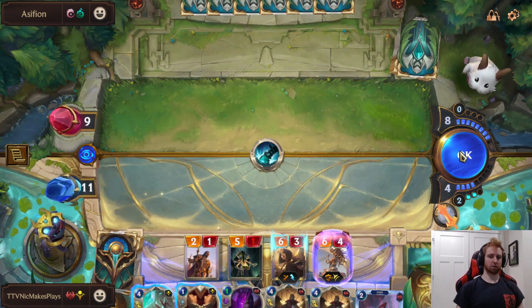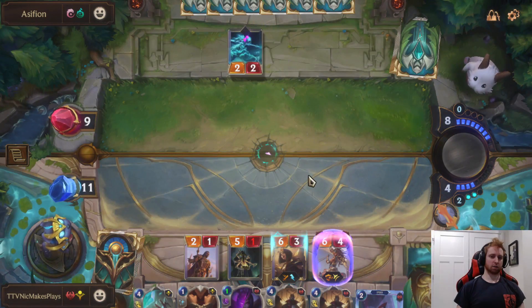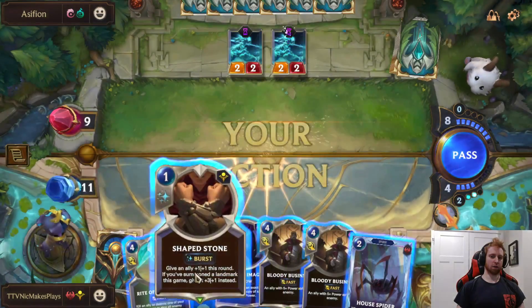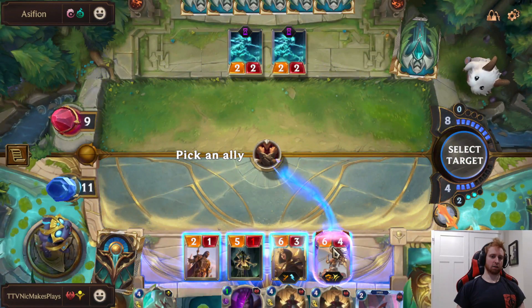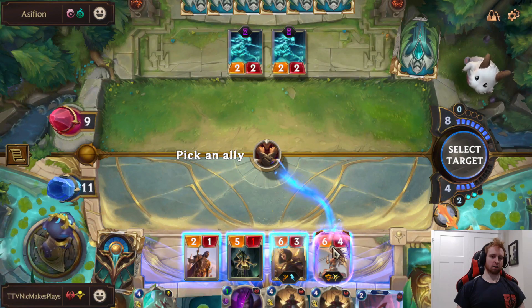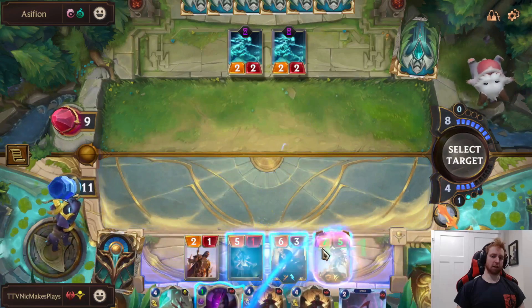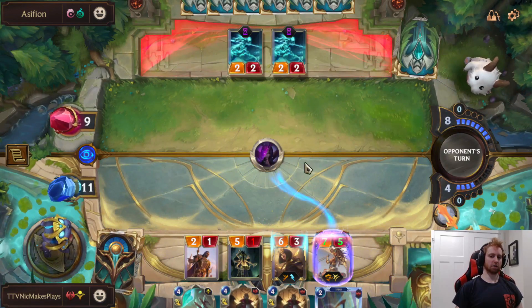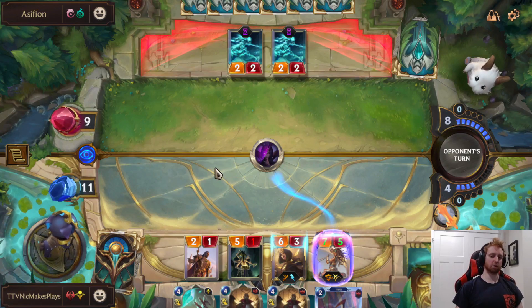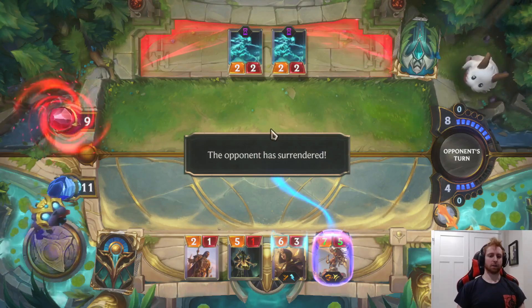Onsaw the Shadows. If we give it Shapestone, we get seven attack — that's the difference maker for going for game with the Overwhelm. If these are the blockers, that's the difference. Pretty low commitment just to get a plus one plus one. GGs — very good.